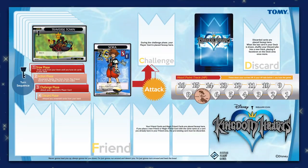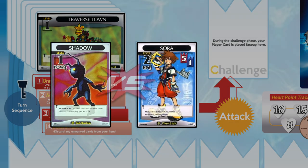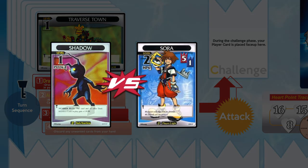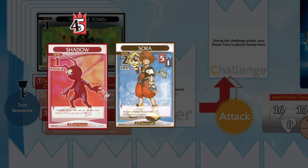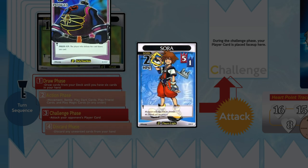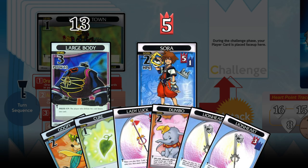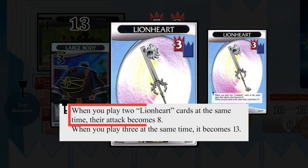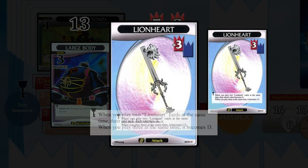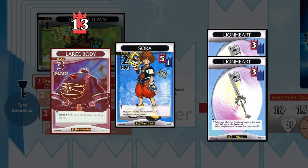Your third option in the action phase is to battle any dark cards that your opponent has placed on your world card. You can only battle once per turn. If your player card's attack value is equal to or greater than the dark card's power value, the dark card is defeated and moved to your opponent's discard pile. If your attack value is less than the dark card's power value, you can play attack cards from your hand to boost your player's attack value for this battle only. Playing multiple attack cards of the same name often grants you a bonus attack power. Any used attack cards are discarded after the battle.